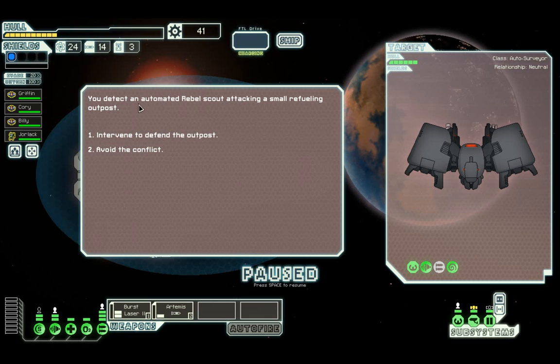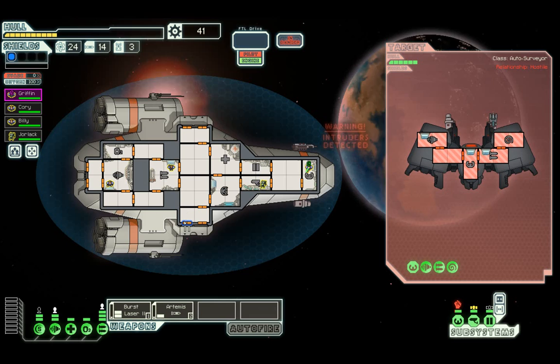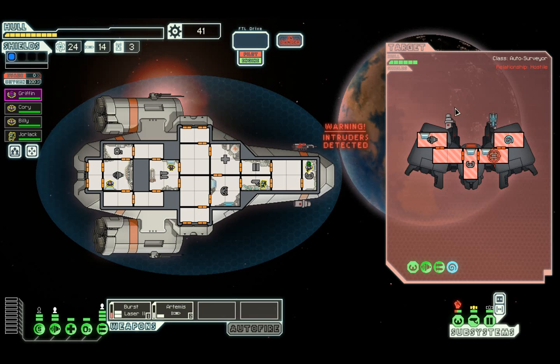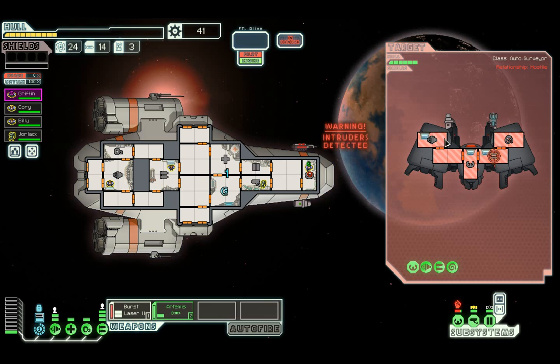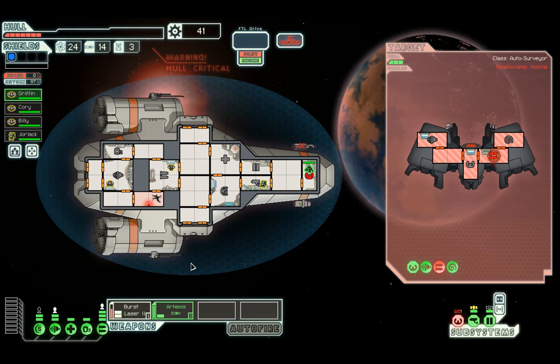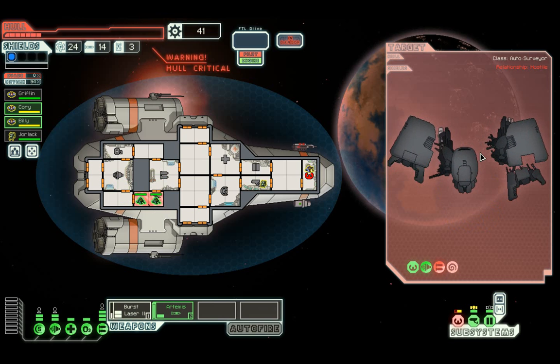You detect an automated rebel scout attacking a small refuelling outpost - high risk, high reward. They have mind-controlled our pilot which means we are going to take damage no matter what. So we are just going to fire straight on their weapons because that's going to cause us some serious damage. The shield regenerator doesn't really bother us. They've actually breached us, which is terrible. Now the next place I'm going to fire is the mind control unit.